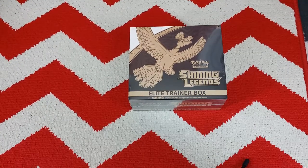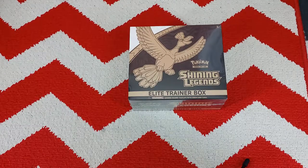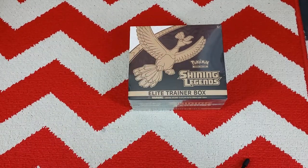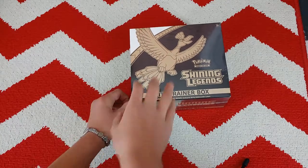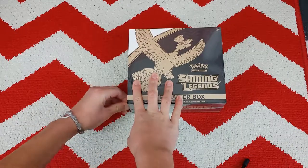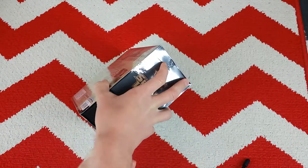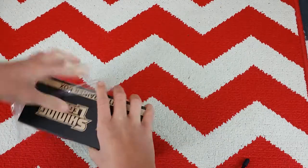What is up guys, I am Moon Lord and today is my birthday! I am here with Alolan Pearl — he will be opening the Shiny Legends Elite Trainer Box that I got for my birthday. Let's just see what's inside; hopefully we get like a GX or something. If we get a GX that will be amazing. I'm gonna keep the promo card.